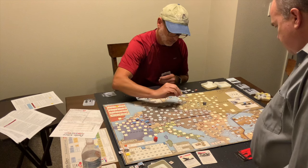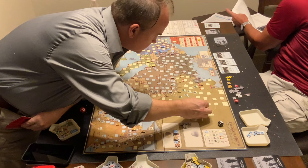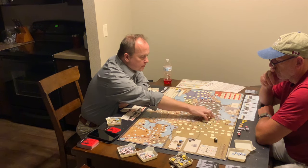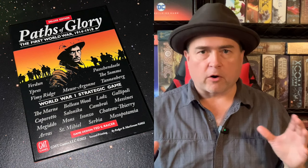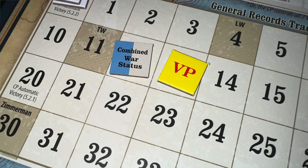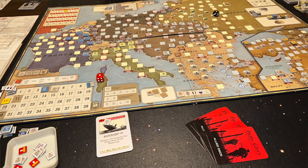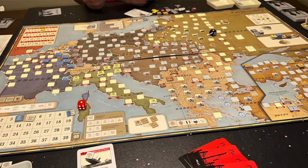So players go back and forth — rolling for and carrying out mandated offensives, attacking, moving units, playing cards for operational points, strategic redeployment, events, and replacements. They engage in combat and determine winners and losers, while victory points shift back and forth. The victory point track starts on 10. If it ever reaches 20 or higher, the Central Powers win. If it ever reaches zero, the Allied Powers win.